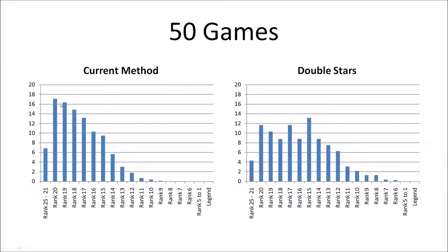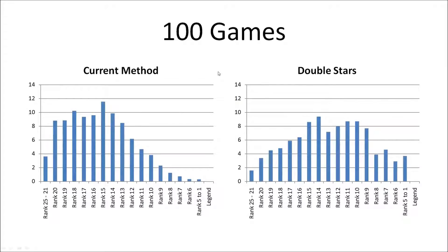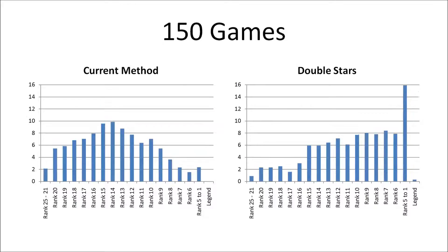Moving to 50 games per method, the current method continues its reasonable decay towards higher ranks. However, the double star method shows a lot more noise in the results — all it takes is a few wins for any deck to boost itself through the ranks very quickly, which accounts for the random noise. Going into 100 games, we see the current method approaching a near-normal distribution with the highest number of players around rank 15, decaying towards legend. The double star method now shows player percentages increasing significantly at higher ranks due to players earning far more stars on win streaks. At 150 games, the double star method shows a very absurd distribution — over half of players are ranked 10 or above, which is something I can never see Blizzard going for.